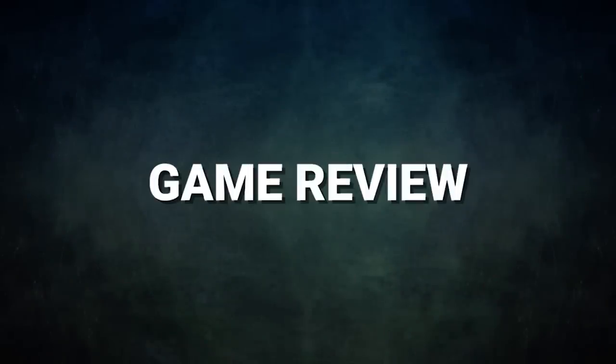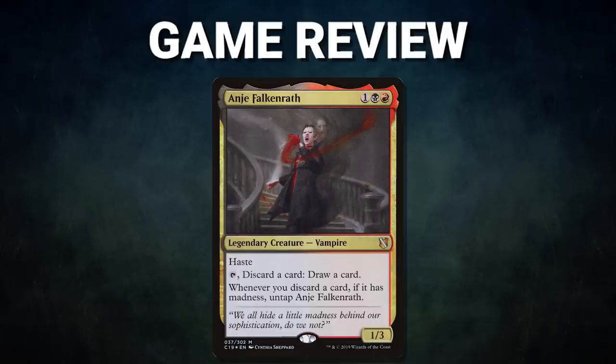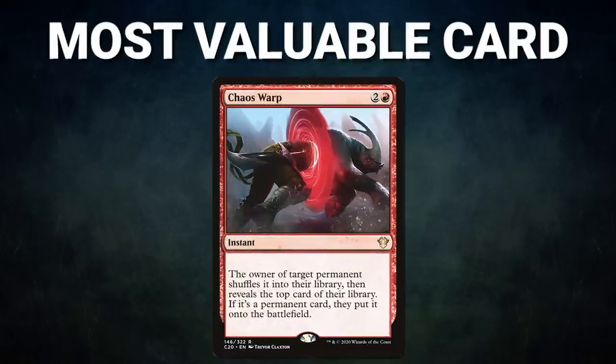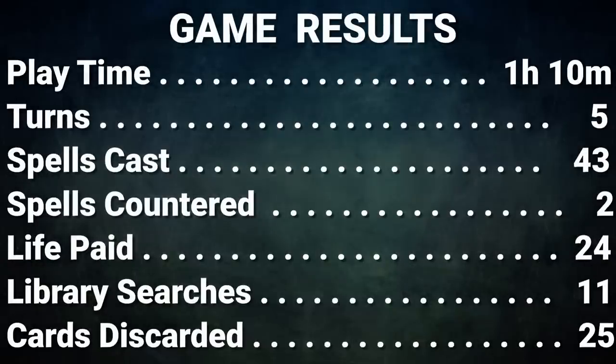Ladies and gentlemen, what a game. Congrats to Ryan and House Targaryen on the victory tonight. Ryan's deck was able to dig very deep to find the answers and pieces he needed to win. Anya's ability to dig and find cards is very powerful and proved to be too much for the table. The most valuable card of the night goes to Chaos Warp — while Anya was the key to digging deep, Chaos Warp removed two silver bullets against Ryan's win conditions at the perfect times. Being able to remove any problem permanent is powerful, especially for decks with limited color pies. That about wraps it up for this episode — tune in next time when we duke it out to see who will be king of the competitive EDH table. Thank you so much for watching, and we will see you next time.